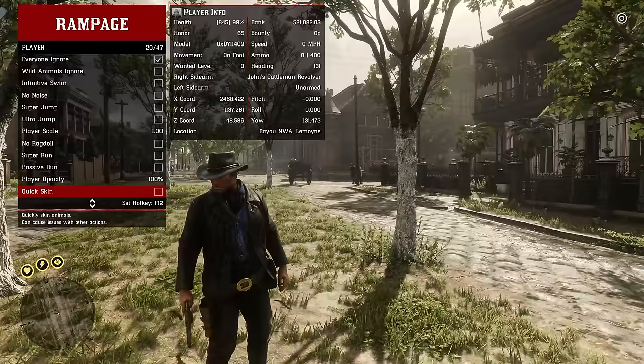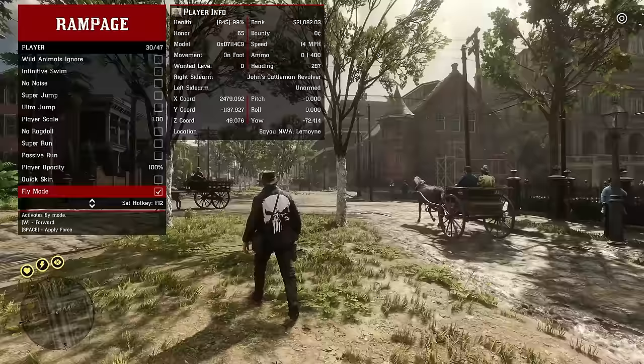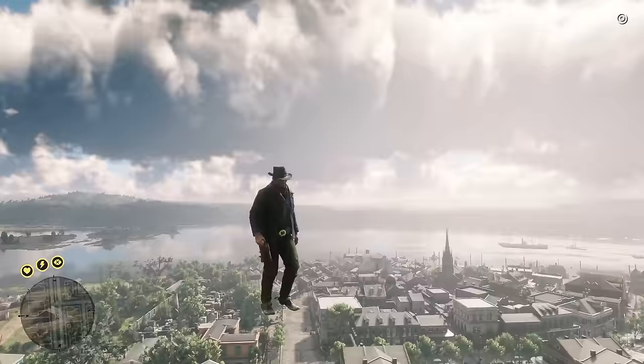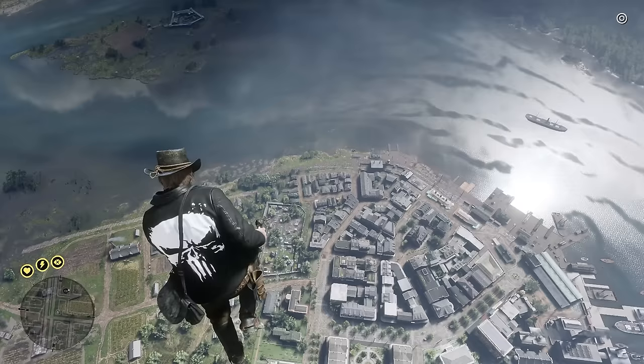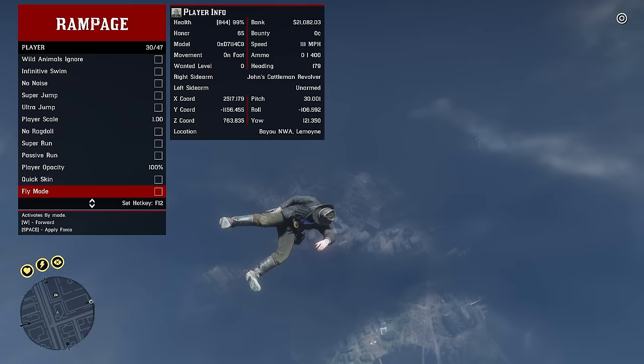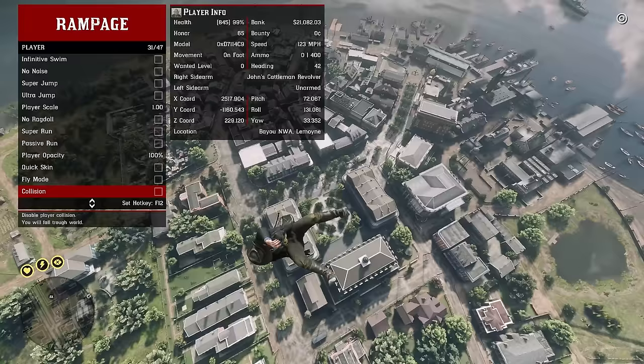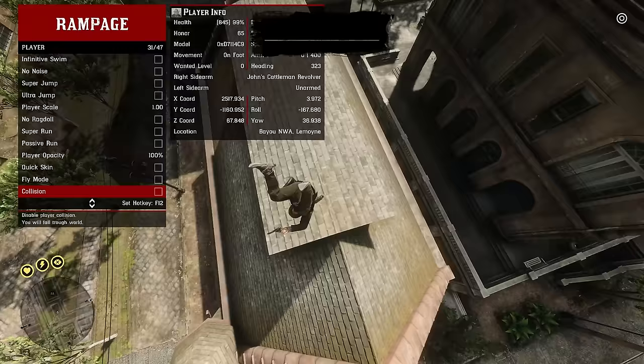Quick skin gives you an instant skin of an animal without going through the cutscene. Fly mode makes your jump key let you fly — we went very high, almost to space. Once you turn fly mode off you go straight down to the ground. Arthur fell for quite a while but he's still alive — God mode will protect you.